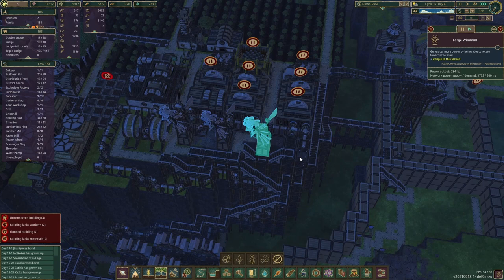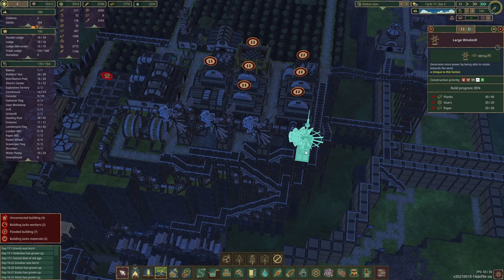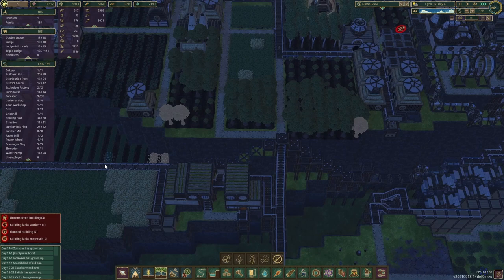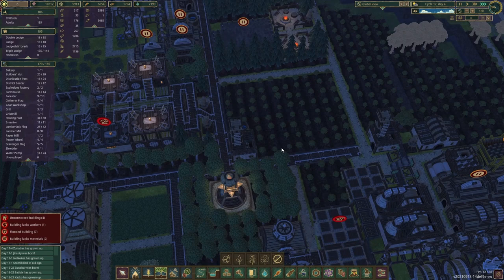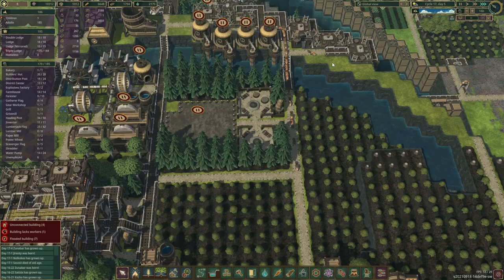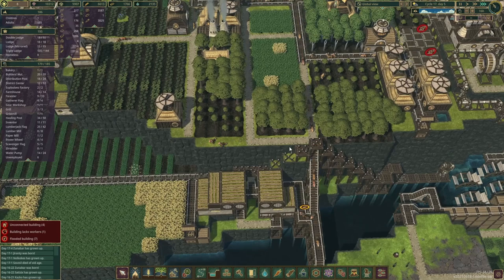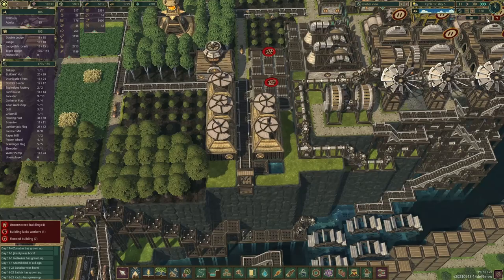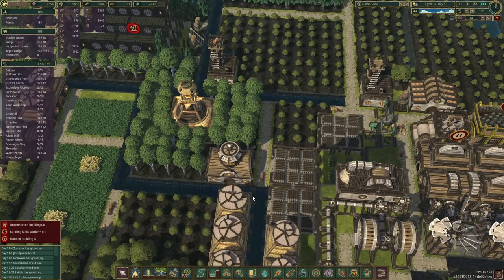We've got our third large windmill in place as well, and this one should be done very quickly — it's already at 85 percent. Our power supply currently is 1,752 and we only require 500, so that's good. We're going to need quite a bit of power — let's double check: 400 horsepower. What I was thinking is, rather than putting those power cables visibly, I'm going to be a bit more discreet about this. We are going to lay those cables under the road system here.